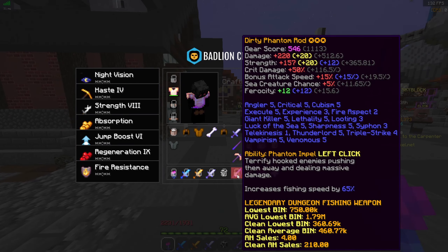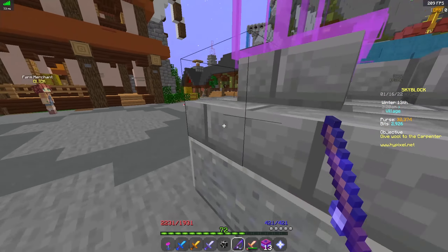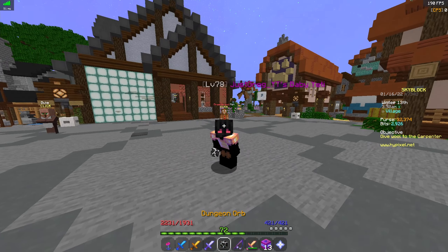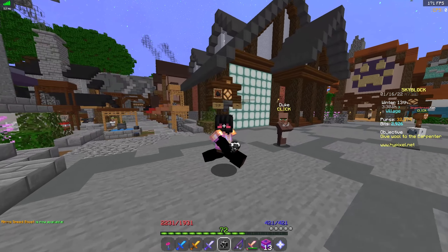Overall I would say this weapon is definitely really good. It also has 65% fishing speed, so you could use it as a fishing rod, which is what I actually do if you don't have a lot of coins. I hope you guys enjoyed the video — I hope this helped. You'll probably be able to kill a lot of mini bosses with this if you couldn't kill them before.